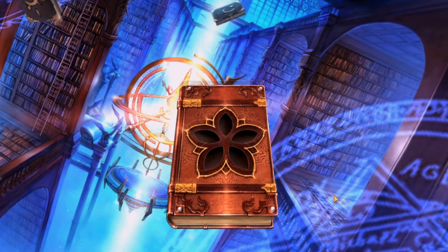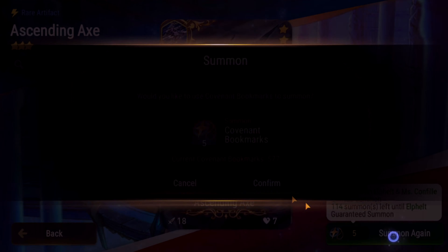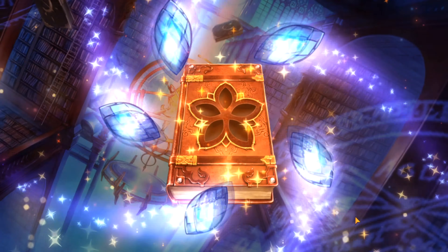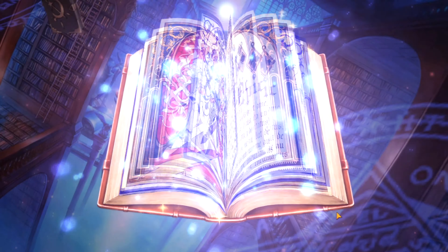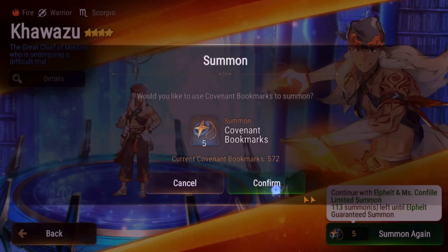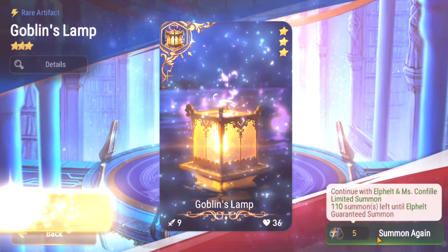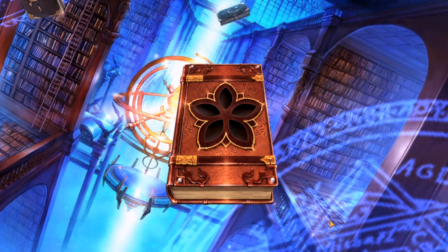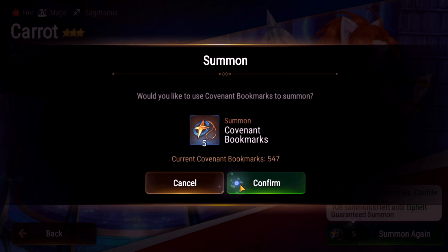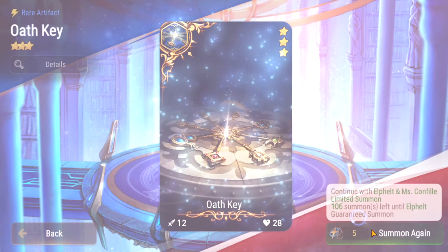This is the exact same thing that happened with Dizzy - I pulled Dizzy in like five summons but then did more than pity, like another 140 pulls, and could not get her artifact. So here's my first Elfelt. I really hate that there is no pity for limited artifacts - it's one of the biggest travesties in this game and I really hope Smilegate does something about it. I am still salty every video about missing Reingar's artifact.